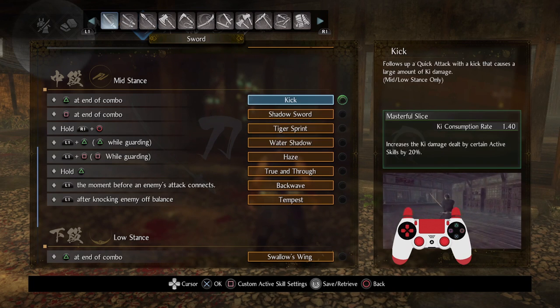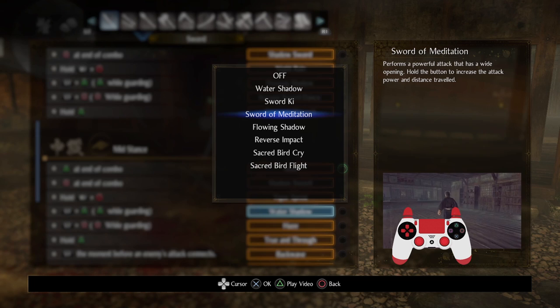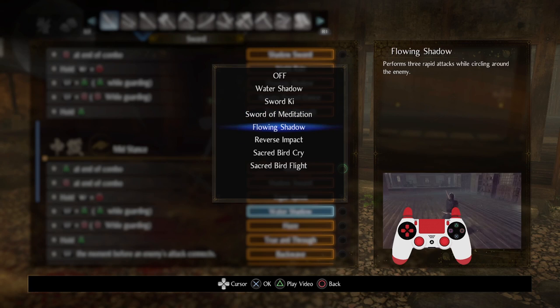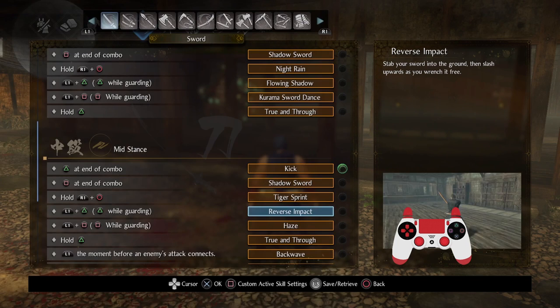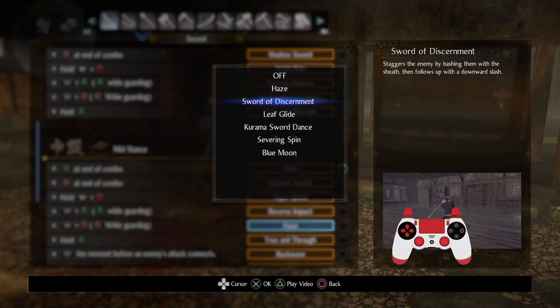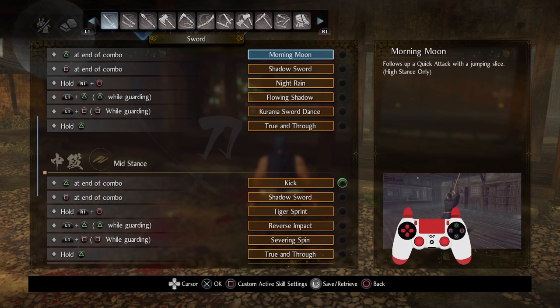Now let's talk about other things pertaining to the sword — general all-purpose stuff I think will be very useful. I'll talk about more niche abilities like sword of meditation, which I believe has the most damage on the sword possible but has a huge animation time. There's also reverse impact, which is a new ability that may confuse players as to how to use it. There's also mid-stance stuff — chroma sword dance, severing spin, blue moon. I'll get to those when I can. Let's just talk about the bread and butter things.